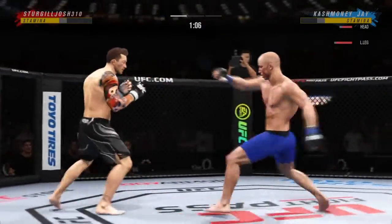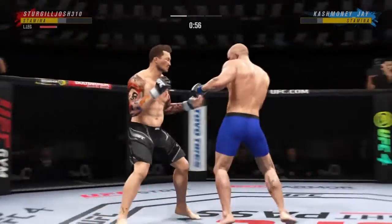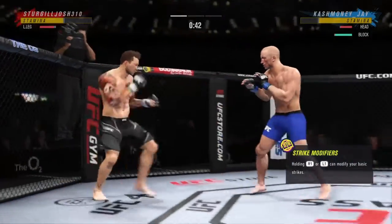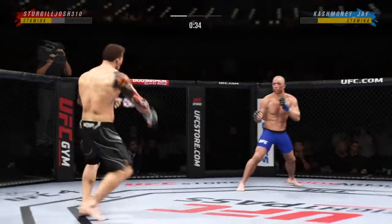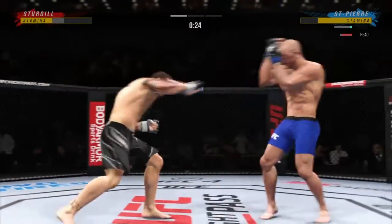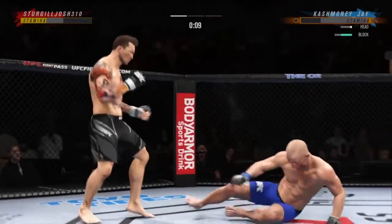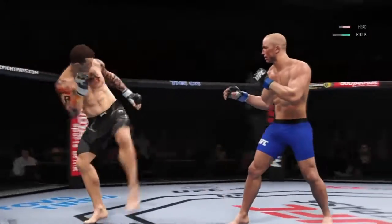A huge inside leg kick for him — he's slipping up. That's a hell of a kick right there. He told us Thursday that he was going to be kick-heavy tonight, and that is certainly a step in the right direction. He is landing that strike very effectively. He lands another leg kick there — he's already landed several in this round and the damage is really starting to take its toll. You watch the opponent walking gingerly on his leg. What an end to round one.